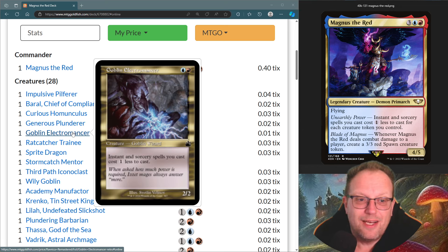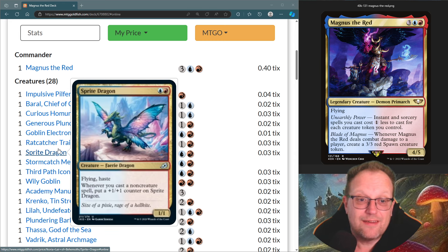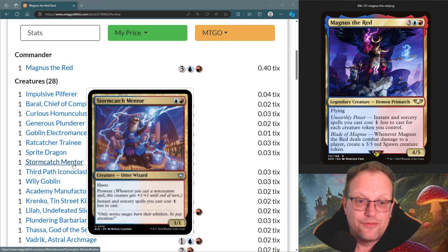Goblin Electro Monster cuts the cost of our spells down. The first token generator is the Rat Catcher Trainee — it only gives us two black-red rat creature tokens, but that's still two for three mana. Sprite Dragon has flying and haste and gets plus one plus one counters when we cast non-creature spells, so that helps quite a bit.